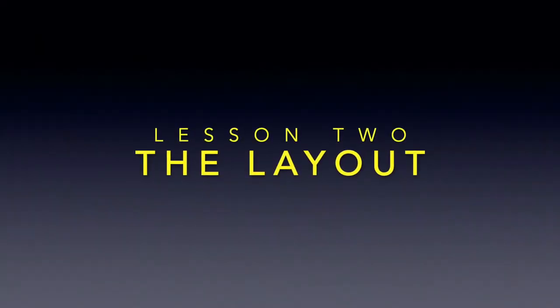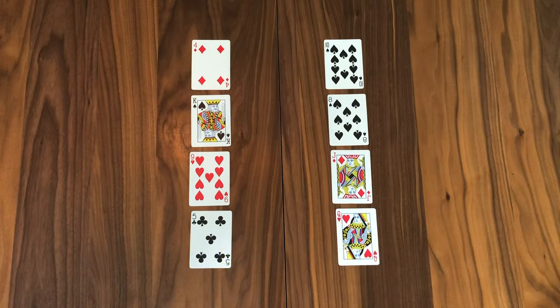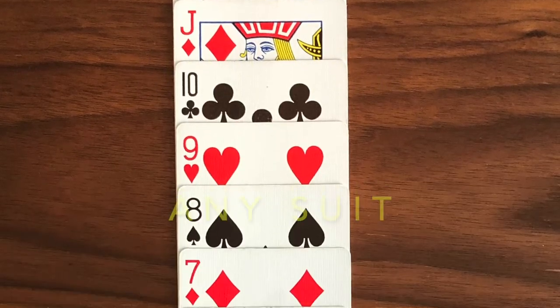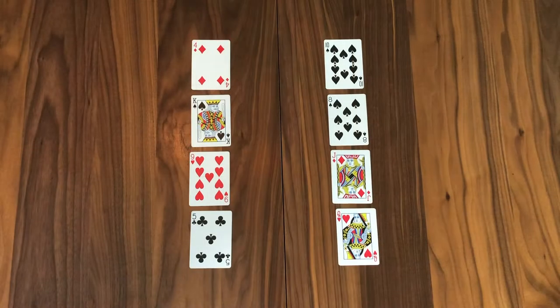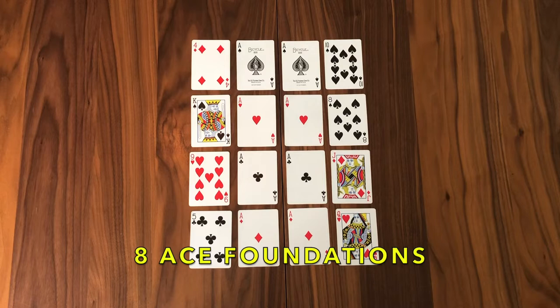Let us look at the layout for our game called Congress. Start off with a nice, clean surface, and what we're first going to do is deal out two columns of four cards apiece. I kind of think of it as your House of Representatives and your Senate — those two columns will make your tableau. During the course of play, as aces become available, you're going to place them in the center. Your job on the tableau is to build down in any suit you like, just as long as they descend in order. And as you find those aces, you're going to place those into the center. I like to organize them by suit.